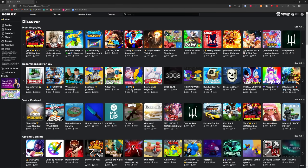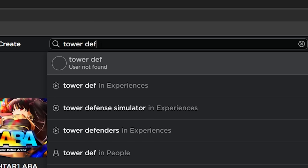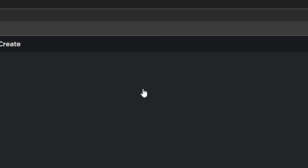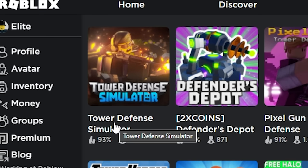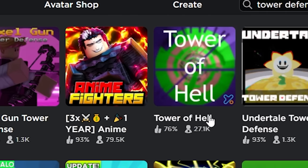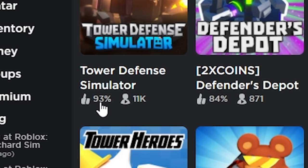Alright, here's the game page. Let's search up tower defense. Okay, there we go - tower defense. Let's go into experiences. First off we got Tower Defense Simulator, obviously Defenders Depot, Pixel Gun Tower Defense, and all of these. All we need to do now is look for the lowest rated tower defense game. TDS has a 93 rating and that is definitely not the lowest one.